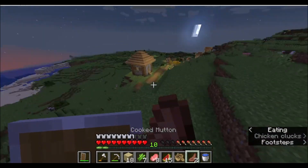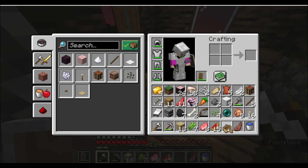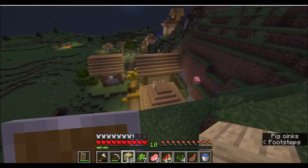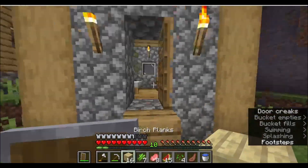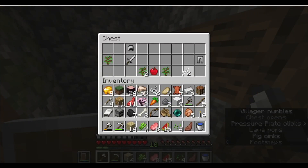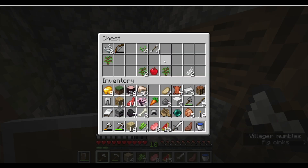For a second I thought the village was just this one house. I'm going to lock everyone in their house so that they do not die. There's a baby villager. Sweet, a blacksmith! What are you gonna give me? A ton of iron! I have so much stuff I have to get rid of some - I'll get rid of the seeds and arrows.